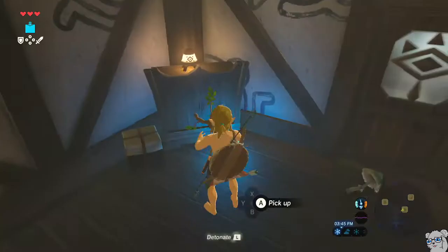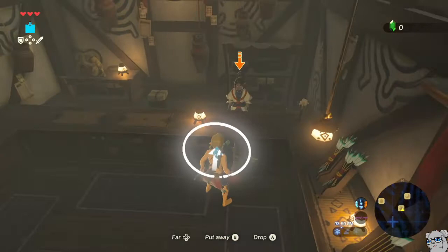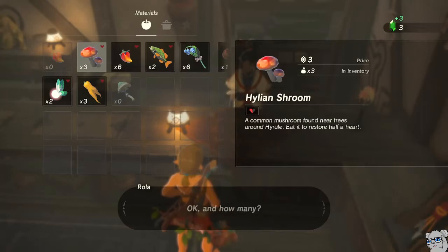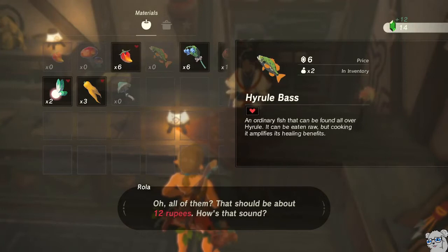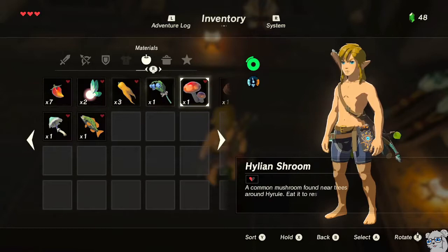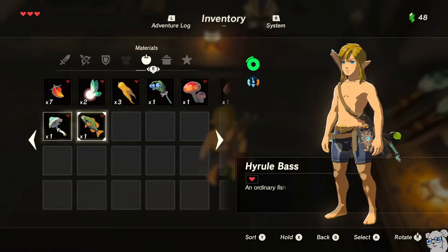I have the shield equipped. Selling this stack of peppers, the Hylian Shrooms, the fish, and the Blue Nightshade. Then we're going to pick everything back up. The main thing to make sure is that slot six — there are five in the top row, so this is slot number six — has something that is edible, meaning there's an eat prompt when you press A. The only thing that would not qualify is if we had the Blue Nightshade there, because you can't eat Blue Nightshade.